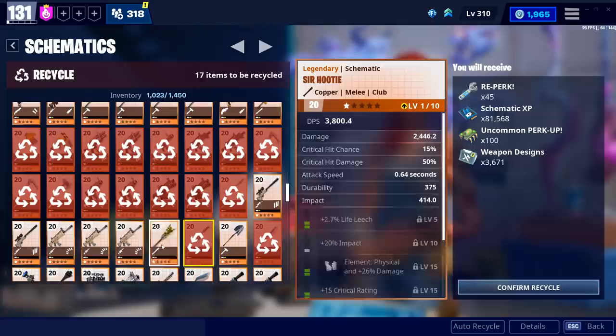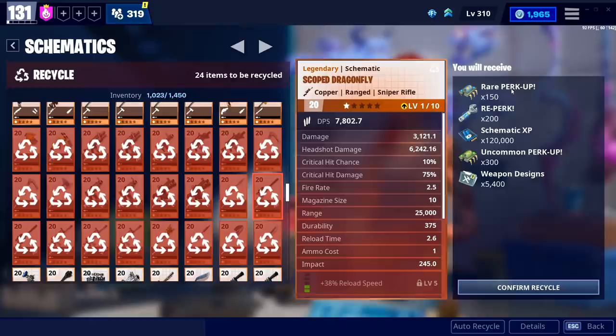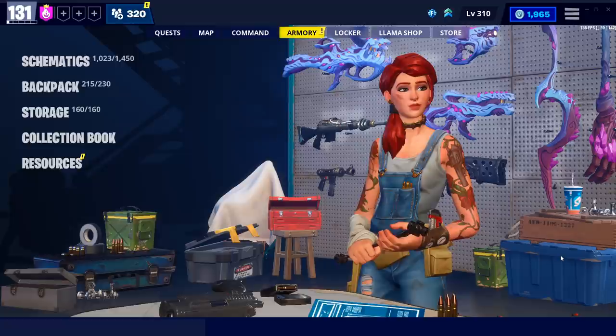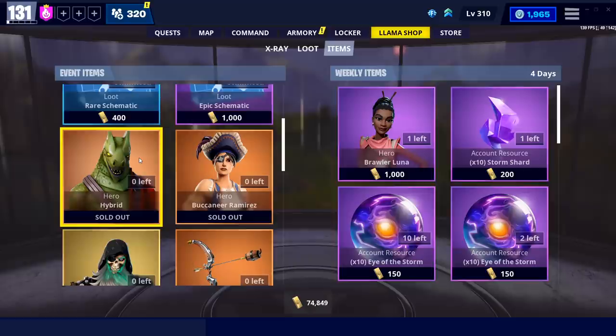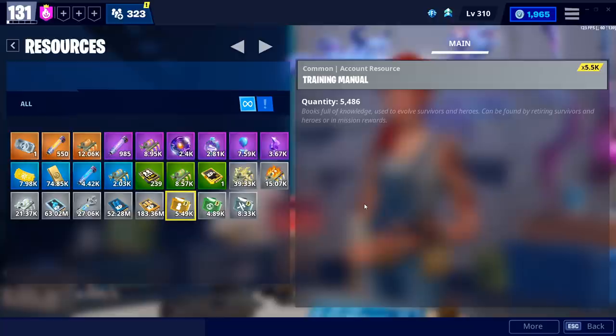Weapon designs add up quickly too — if you know what you're doing with lots of duplicate schematics, just clicking through random ones can yield thousands of designs. Some older event schematics will also give you a perk-up when you recycle them due to the system change. But just like heroes, you want to hold on to at least one copy of every single weapon, because unless you really know what you're doing you could make a devastating mistake. I got rid of all my Hybrids willy-nilly and this hero only comes around once a year — I had exactly one spare.